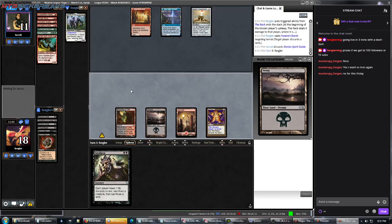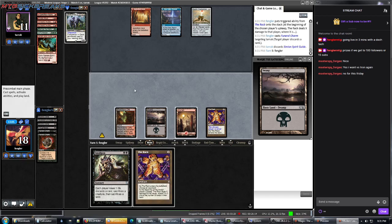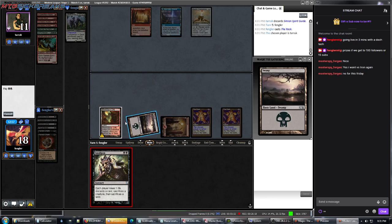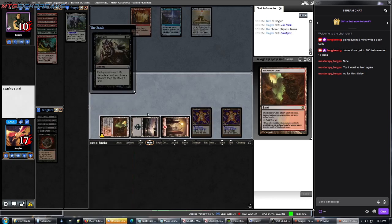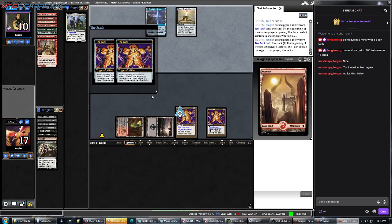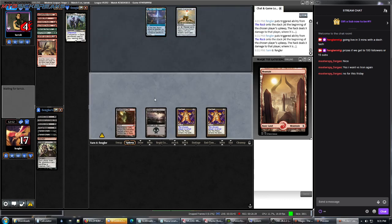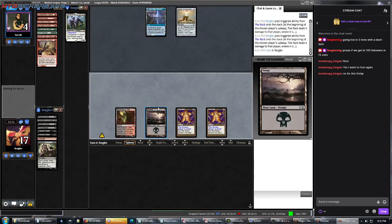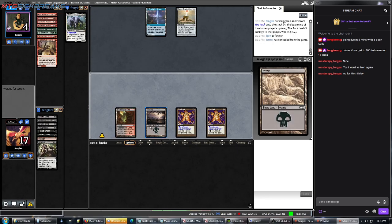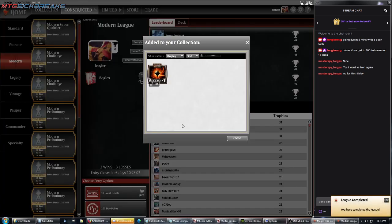We'll Funeral Charm our opponent again and then Smallpox the turn after. Just discard their Simian Spirit Guide. Smallpox gets rid of a land for them. Nice — we even draw a rock before it. Sac this Mountain. Now they're down to one land, they can't Charbelcher us, and they're dead in one turn — because the Rack deals 4 if you have one card in hand.